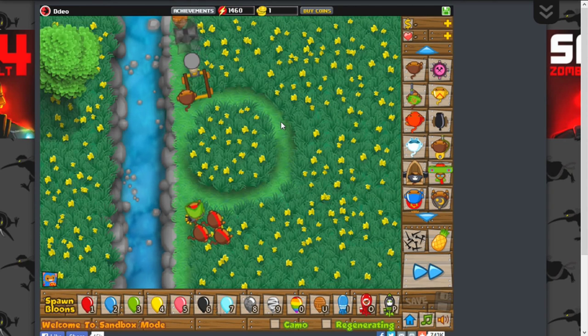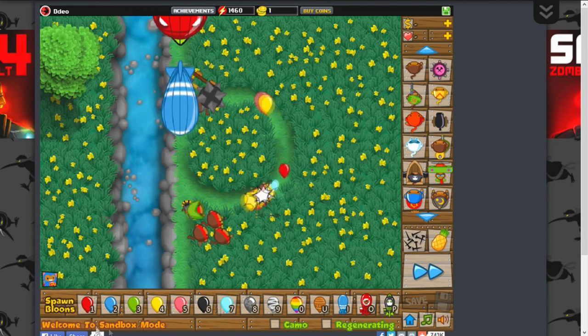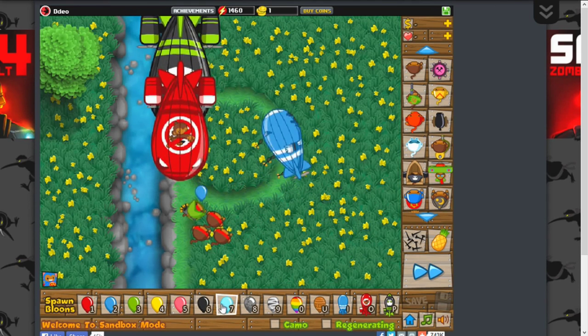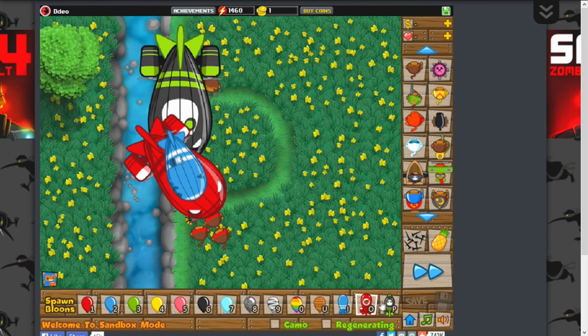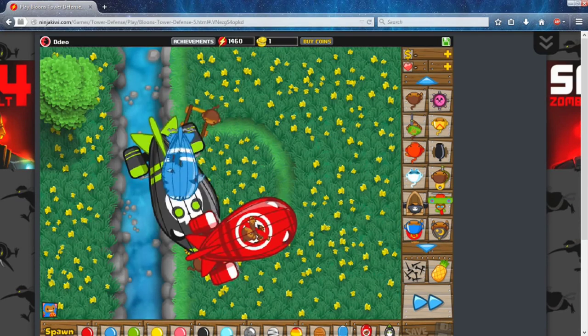For the number keys, as you can probably see on the bottom, these correspond to: red balloon, blue balloon, green, yellow, pink, black, white, lead, zebra, rainbow, ceramic, MOAB, BFB, and so on. Those are the bloon type names I would be saying.